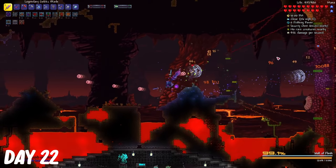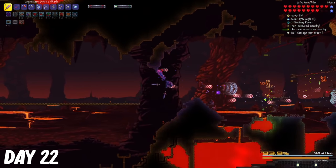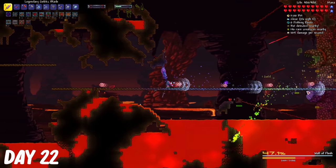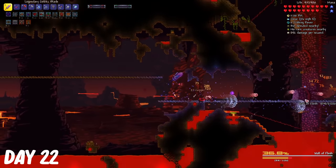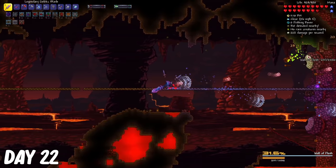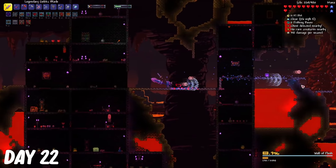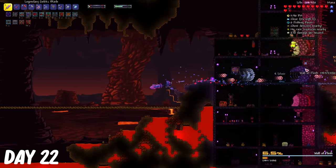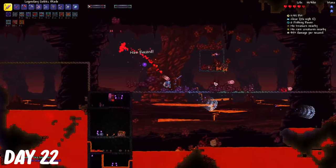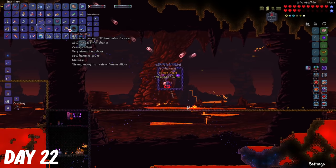I really love this weapon for this boss fight especially because it can go through walls and you don't really have to worry about staying too close to it. It wasn't anything particularly special about this fight, except whenever it dashes, it kind of creeped me out. I opened up the treasure bag and got a demon's heart that increases my accessory slot by one.